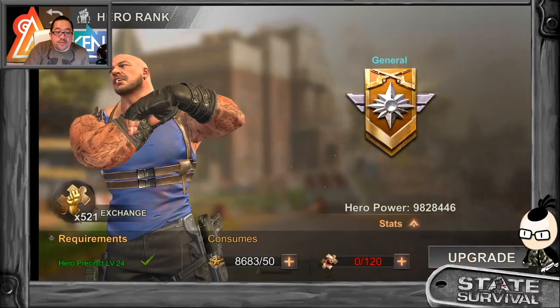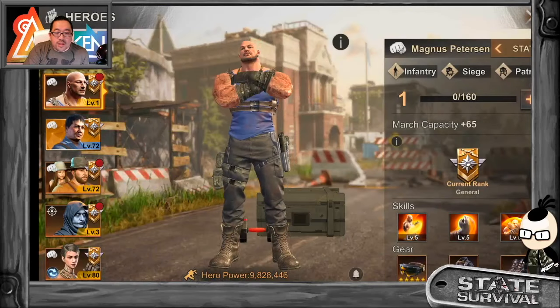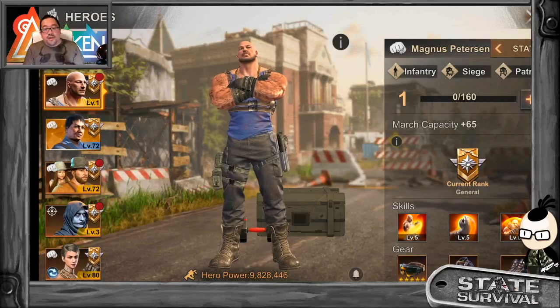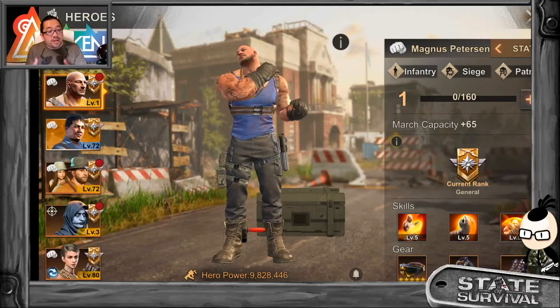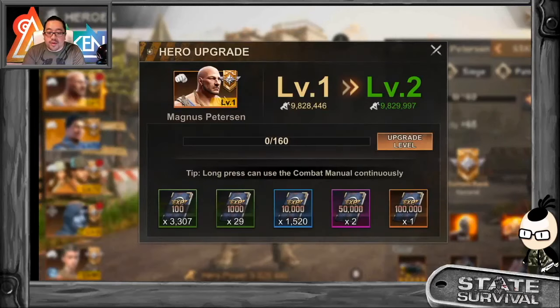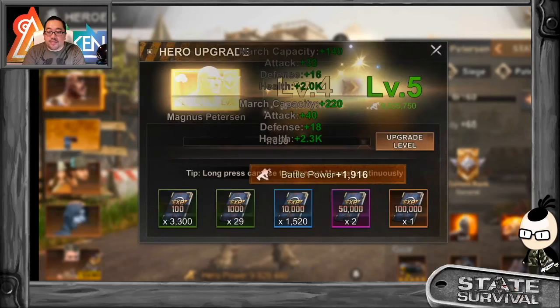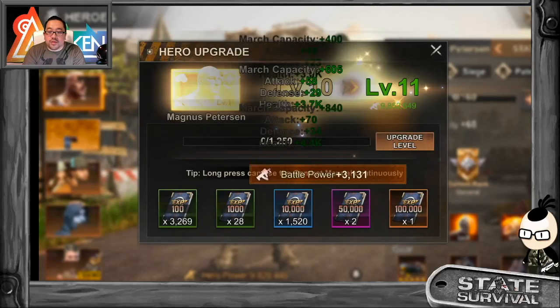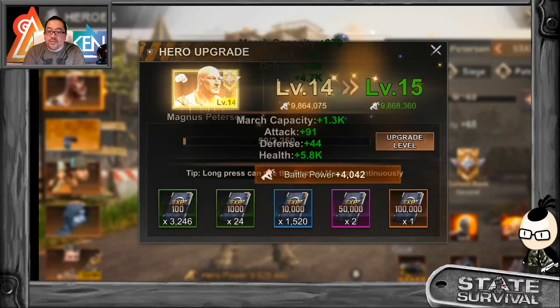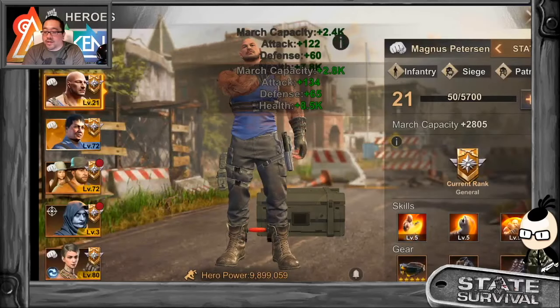General — look at that power, almost 10 million! We are going to go over the military skill and then go to the explore skill and test him out. Let's level him up to like 21, make it not so squishy like last time. So 21 it is.